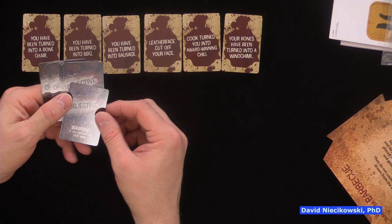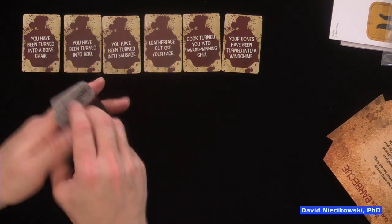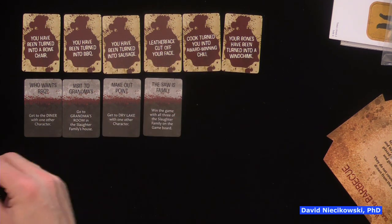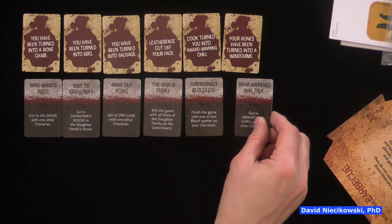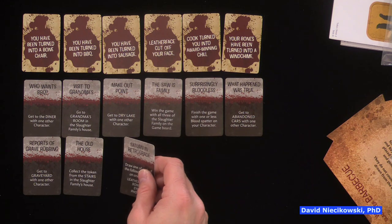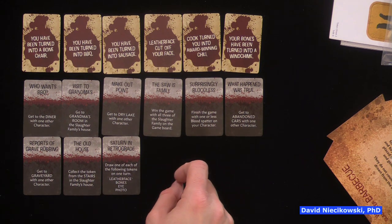Objective cards add variety. Examples include: get to the diner with other characters, go to Grandma's room in the slaughter family house, get to dry lake with one other character, win the game with all three slaughter family members on the board, finish with one or less blood splatter on your character, get to the abandoned cars or graveyard with one other character, collect tokens from the stairs, or draw one of each token type — Leatherface, bones, eyes, and photo — in one turn.